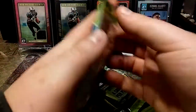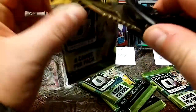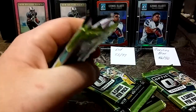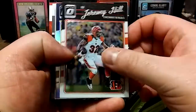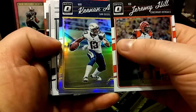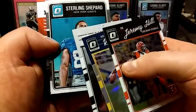Then we have a Mackenzie Alexander and a Braxton Miller — shout out to Ohio State. Shout out to JMVP, MVP Nation. The 2016 Optic packs are definitely harder to open than 2017, for sure. We have a Jeremy Hill, Keenan Allen — man, he was absolutely balling this year. And we have a Ward and a Sterling Shepard.